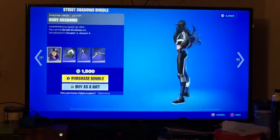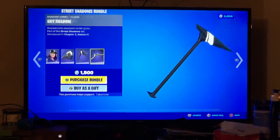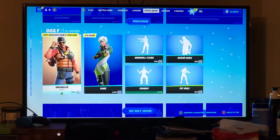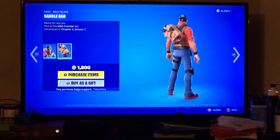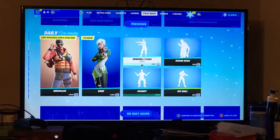And we have the Straight Saddles bundle: Ruby Shadows, Blackout Bag, Shadow Slicer, and the Sky Shadow glider. All right, Wrangler — last available over a year ago. Wrangler skin with the back bling Saddle Bag and the Dare skin with the back bling Streamline.